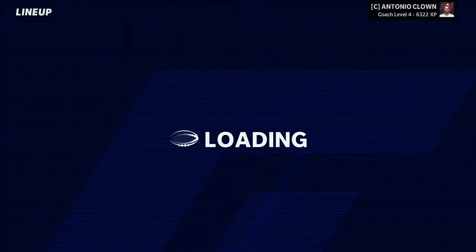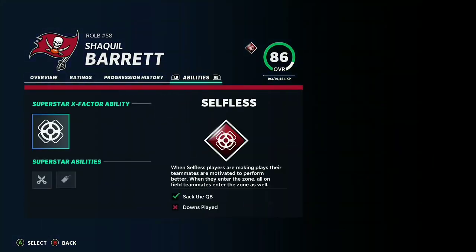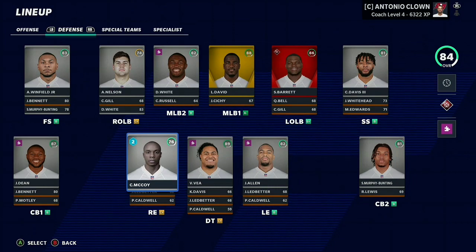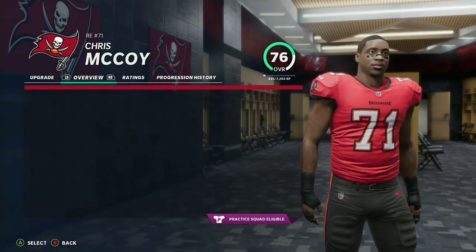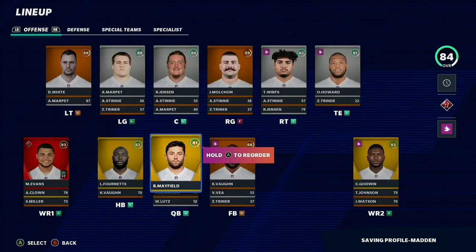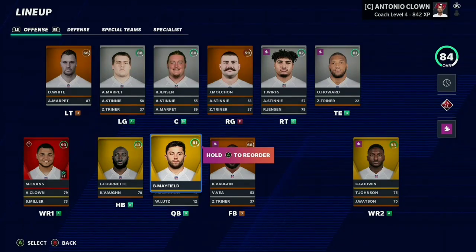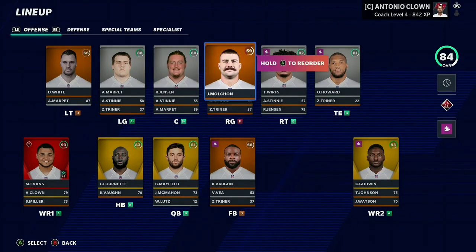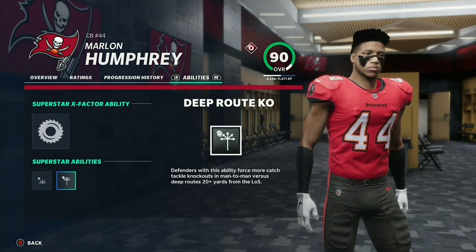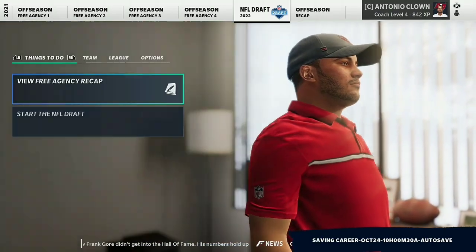Looking into the team — offensively everything looks the same. Defensively, Shaq Barrett now has superstar X-Factor with selfless, strip specialist, and BOGO. Carlton Davis dropped from superstar to star development, but our rookie went from normal to star development, so he probably won rookie of the year. After free agency, we got Baker Mayfield with superstar development — hopefully he'll be good in simulation. We also got Marlon Humphrey in free agency with shut down, short route KO, and deep route KO abilities. This defense is absolutely stacked.